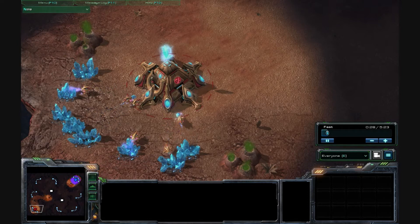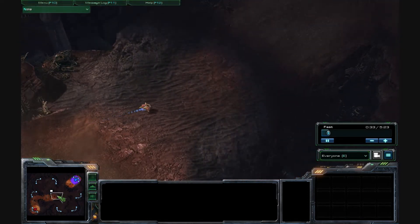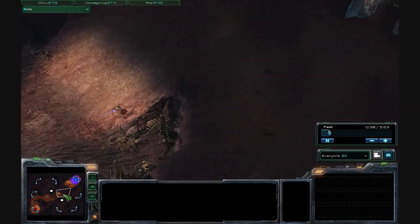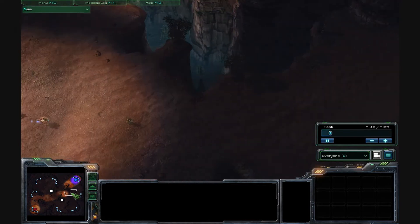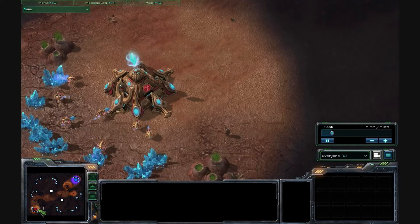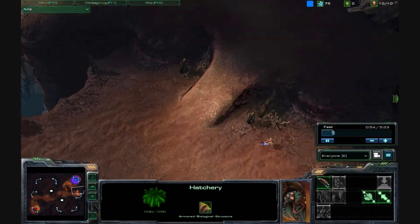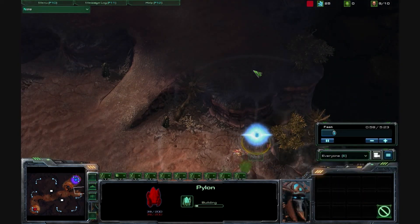This is your typical Protoss bullshit zealot rush, since everyone and their mother plays Protoss. This is what they do against Zerg on a small map like this — they send a probe out immediately. I don't know what the hell he's doing there, but he builds a pylon underneath the cliff so he can build a gateway on top.